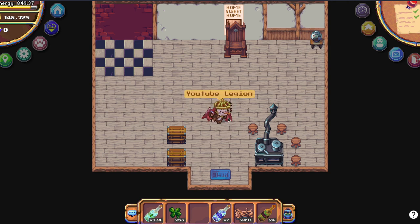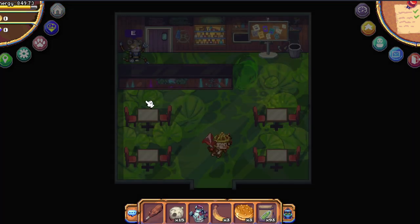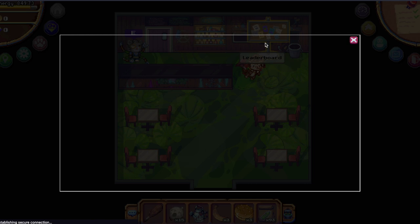Tastemakers is live! I refilled my energy because you'll need the same energy. If you want to get good at Tastemakers, get your wine ready because we'll be drinking a lot. Go to play.pixels.xyz/tastemakers and you will get teleported into this restaurant.